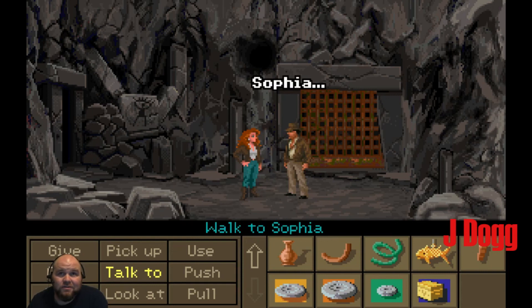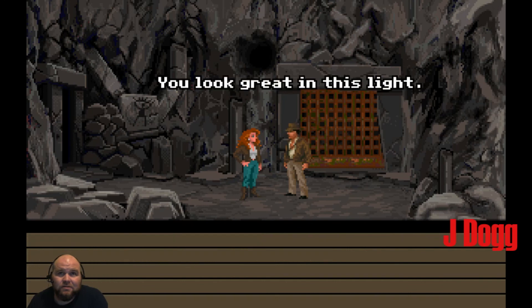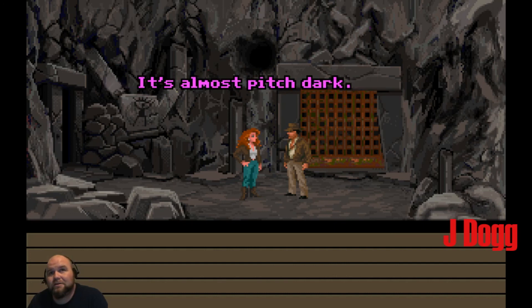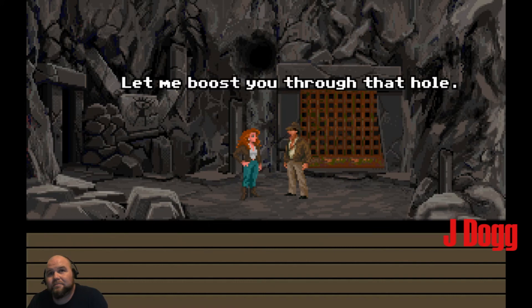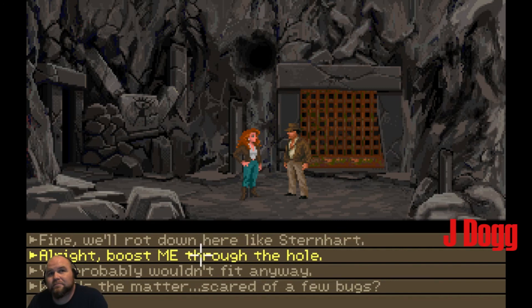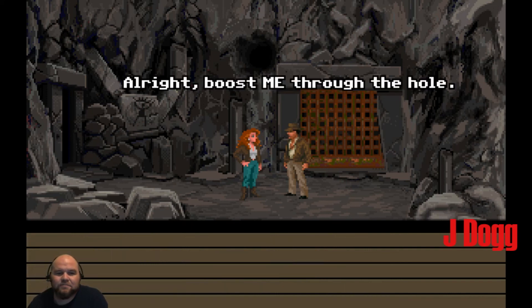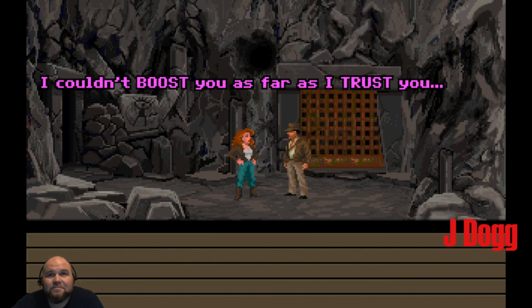Maybe we can get Sophia to climb up it. Sophia, you look great in this light. What's that supposed to mean? It's almost pitch dark. I'm trying to butter you up. Sophia, let me boost you through that hole. I'm not climbing through there — I'll bet it's full of spiders, or rats, or snakes. There's no food down here. You probably wouldn't fit anyway. All right, boost me through the hole. I couldn't boost you as far as I trust you.